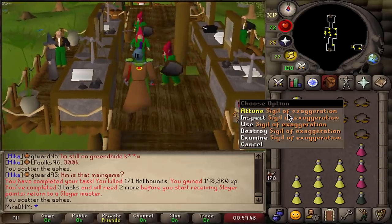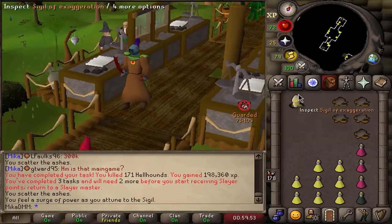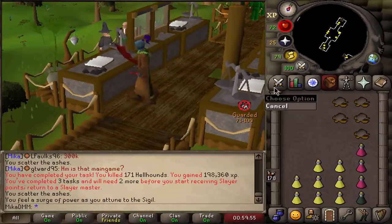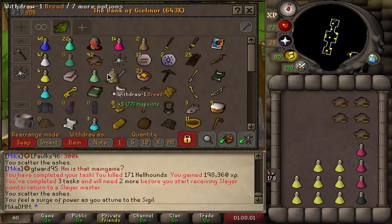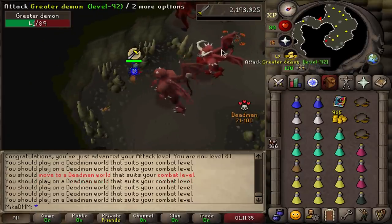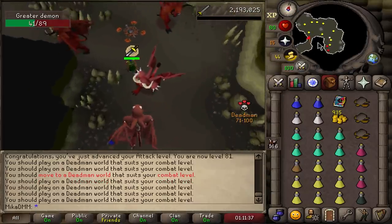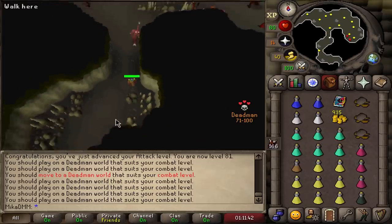I forgot to attune my relic — attuning a new relic right now. There it is — Sigil of Exaggeration attuned. You can unattune it too, nice. That means when I'm at 80 Slayer I can go for Whips. Now continuing with Slayer. We can no longer hit this Greater Demon so it's time to hop to a bigger combat level world. I want to utilize my protection by going to the Wilderness altar to train Prayer very quickly.